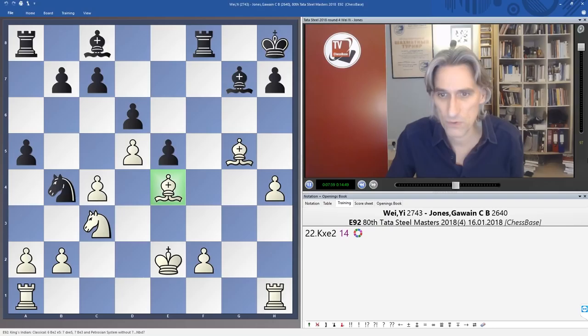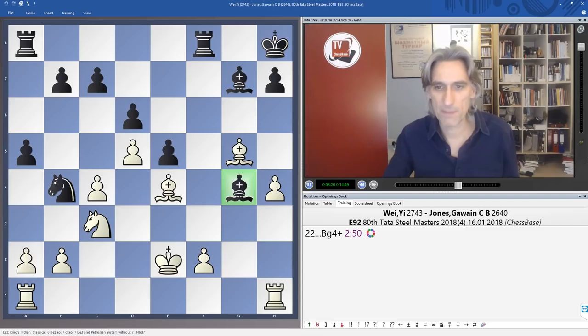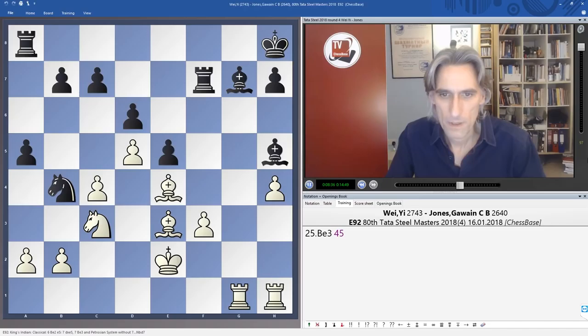There was a further mistake from black. Bishop f5 should probably be played, and even then white has a clear positional advantage — still have to convert, of course. But Bishop g4 check is definitely a mistake. I can understand what Gawain was trying to do — generate some pressure on the f3 pawn — but he overlooked something. He played Bishop f6, but that does not prevent the rook coming to g5.